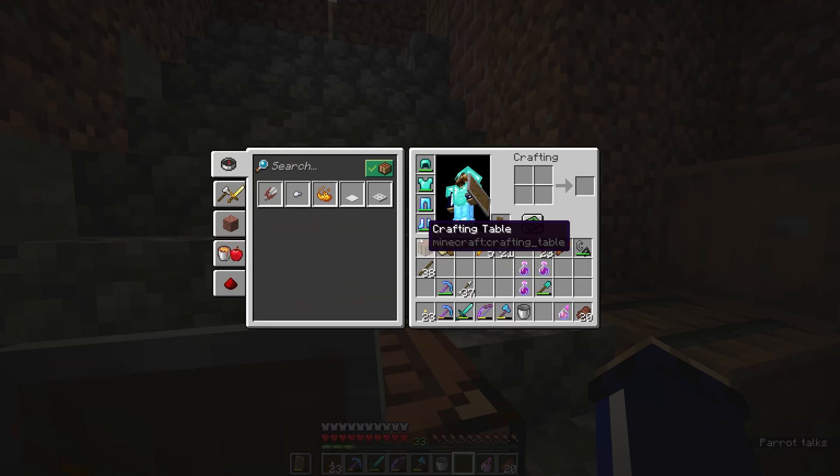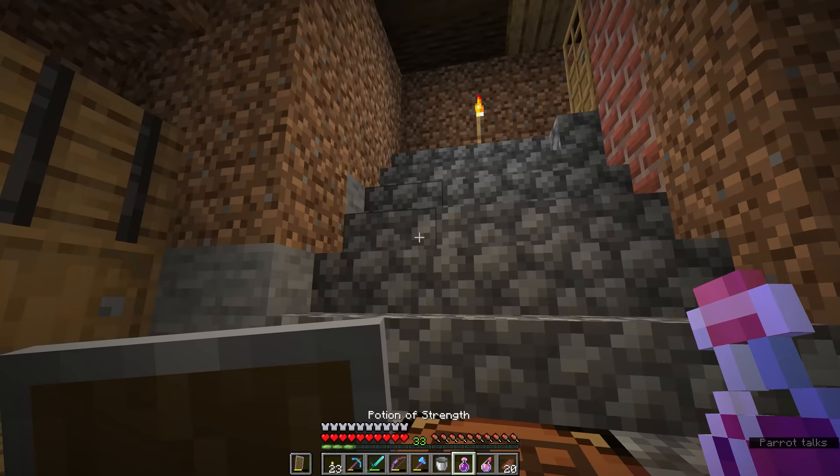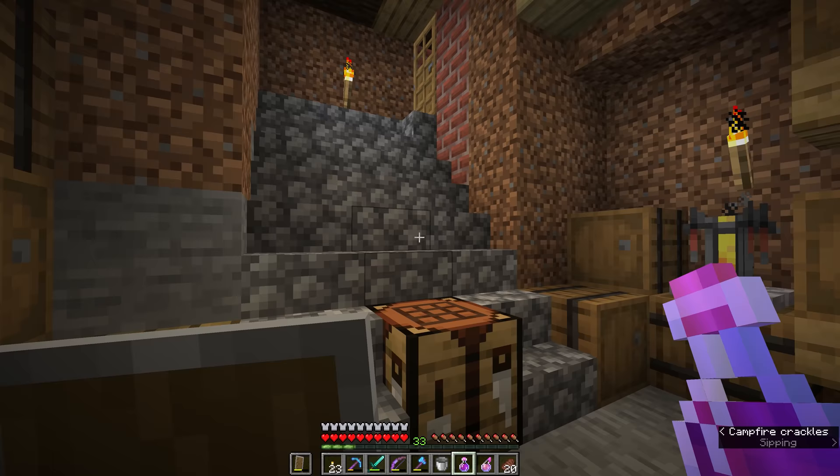We can now take those out of the brewing stand, and if we wanted to we could drink one of them in much the same way that you eat food, simply by holding down right click. Those would be pretty effective, getting us out of difficult combat situations.